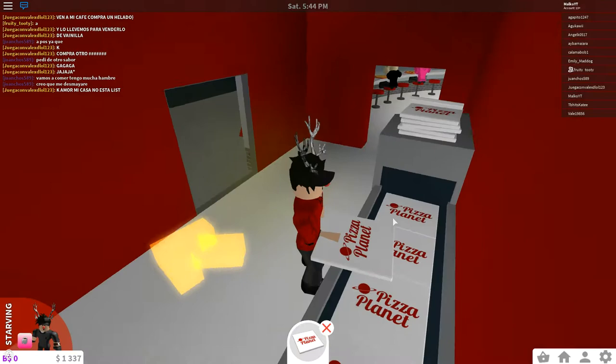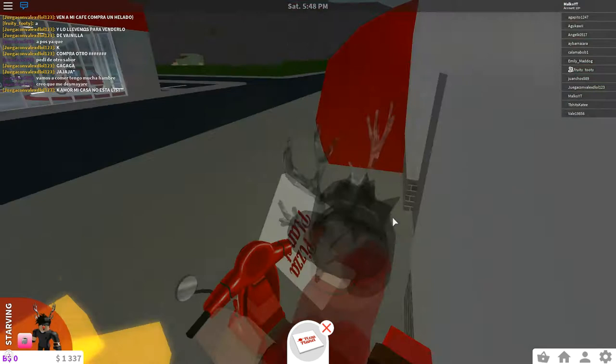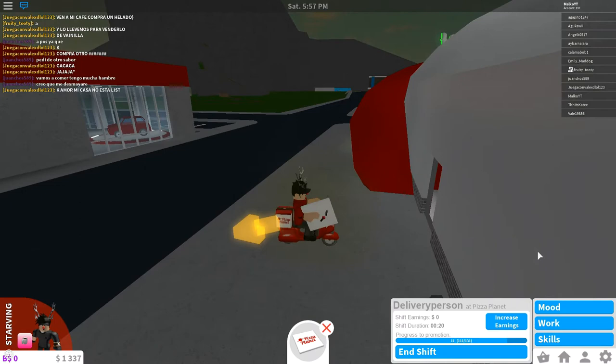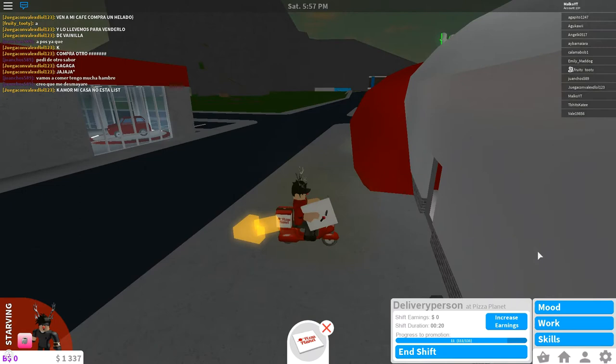We're back and we had to turn into an adult. The first thing you need to do is get a pizza, then get on your bike and deliver it. The higher rank you have, the more money you get for each pizza. As you can see I'm rank 11 right now, and since I just started that's pretty good.